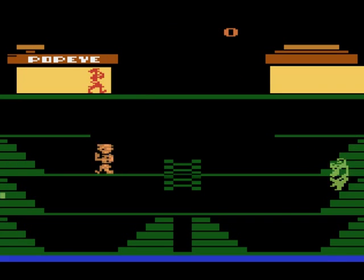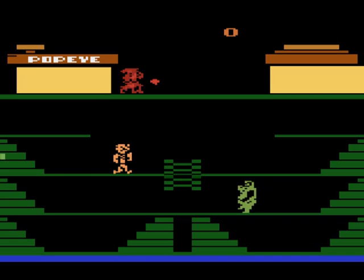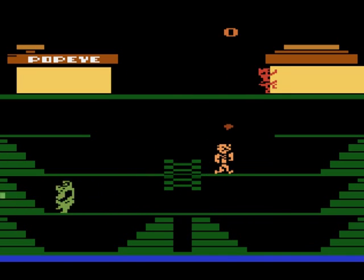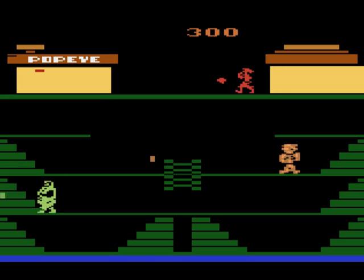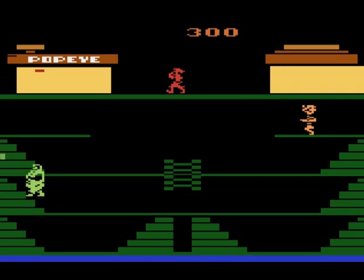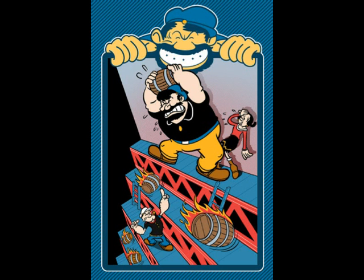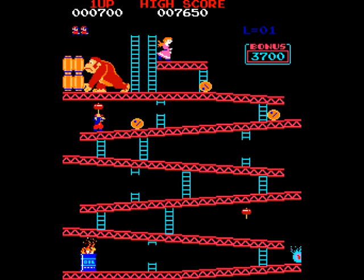If you're aware of the cartoon the game is based on, it's not hard to imagine that you play as Popeye. The antagonist is Bluto, or Brutus as he was later called, and the Damsel in Distress is Olive Oyl. In fact, the original intention was to use these characters for the game that turned out to be Donkey Kong, but due to the inability to get everything licensed in time, Nintendo had to develop original characters, so Mario and Donkey Kong were born, and we all know how that went.